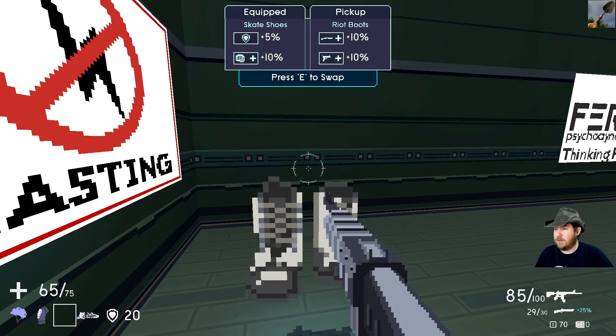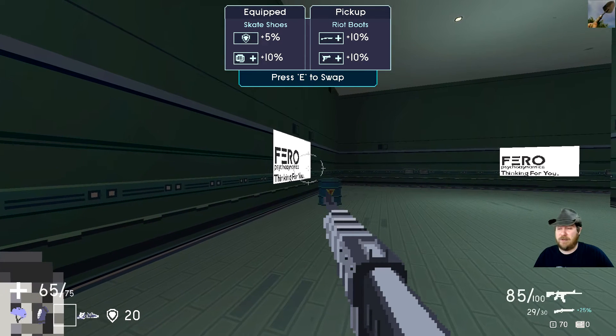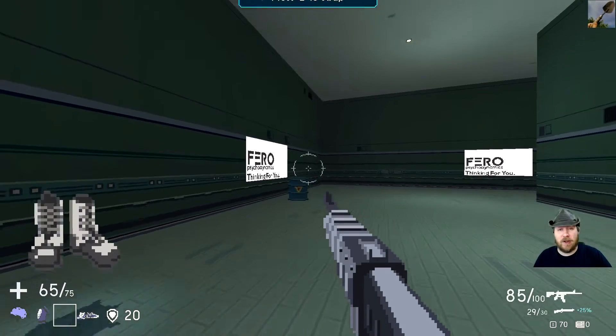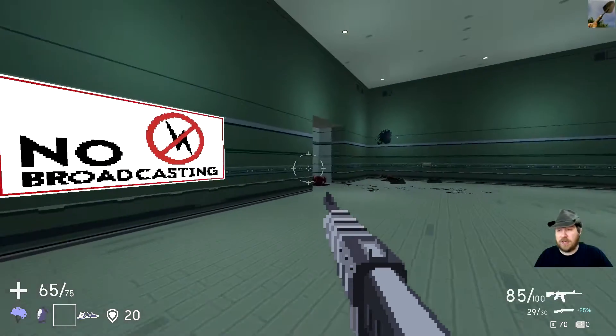Riot Boots give me bonus damage to shotguns and pistols. Skate Shoes give me plus 5% armor and 10% — I'm assuming that's melee, but I don't know how to melee. The game won't tell me.